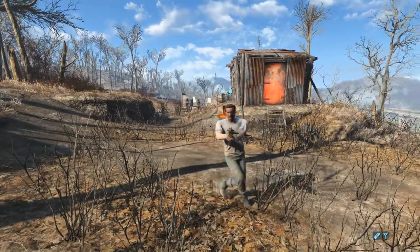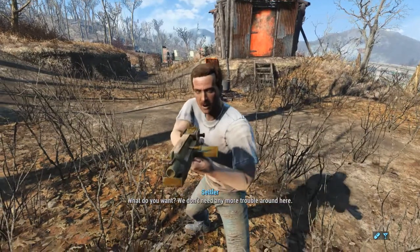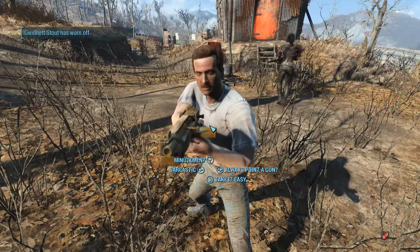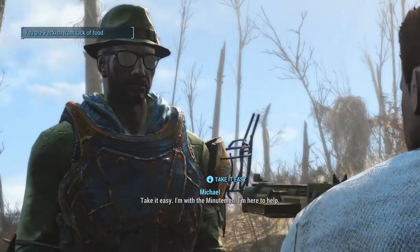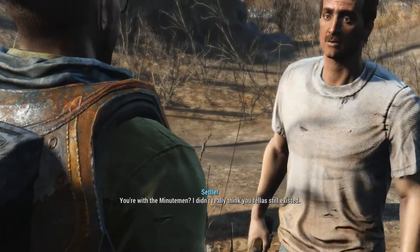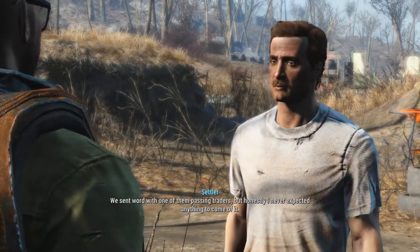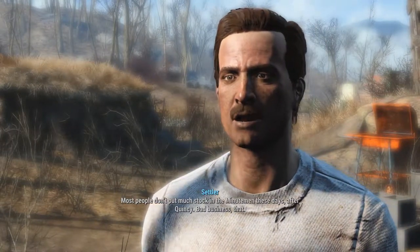Almost at Tenpines Bluff. Let me check those stats again — being hit in melee generates a stealth field. Anyone who hits you in melee, you get 60 seconds of invisibility — that's long! That's going to be fun. Normally I go to Tenpines Bluff first, get the quest, then go to the Corvega Factory, but we did it the other way around. Hello — I'm a little bit drunk.